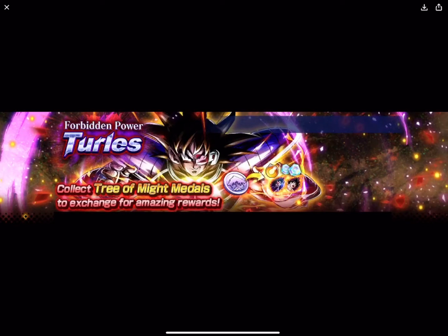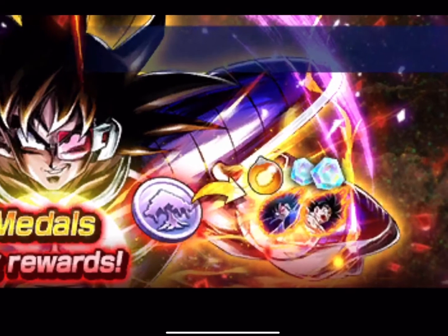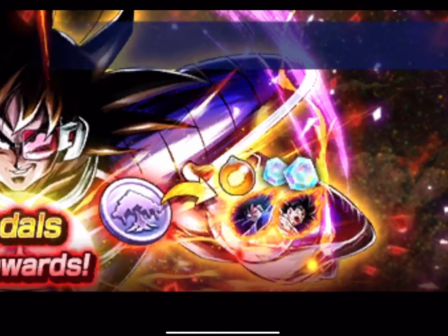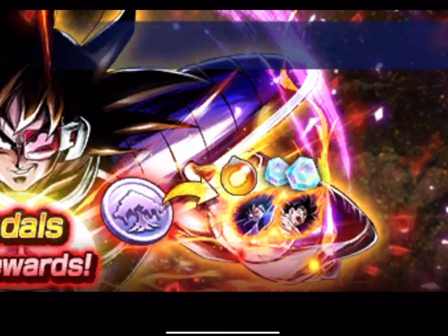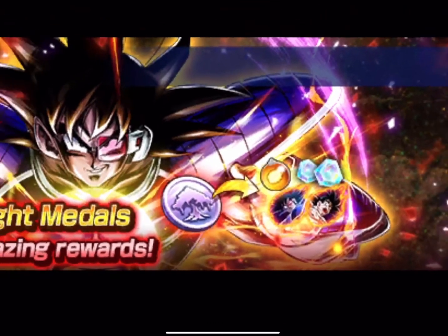Forbidden Power: collect Tree of Might metals to exchange — this is actually looking pretty clean. So if you get Tree of Might metals, you'll be able to exchange them for Z Power of Turlis, Spirit Bomb Goku, Multi Z Power, Sparking Multi Z Power, and Chrono Crystals. That's actually looking pretty good.